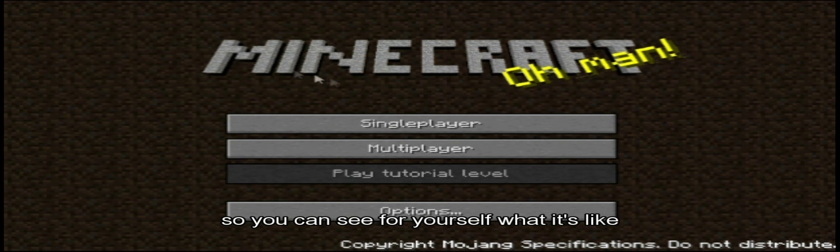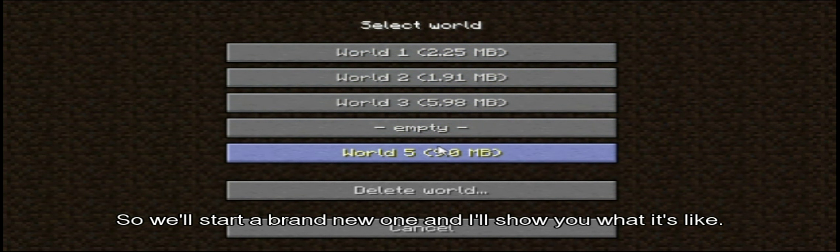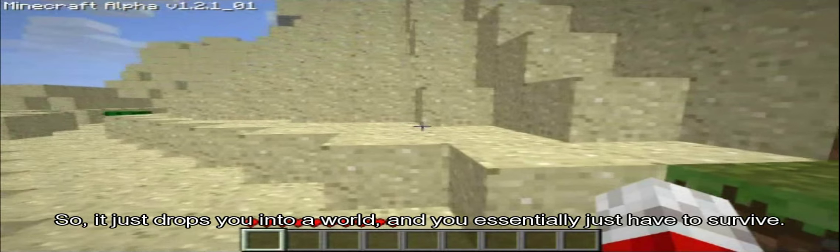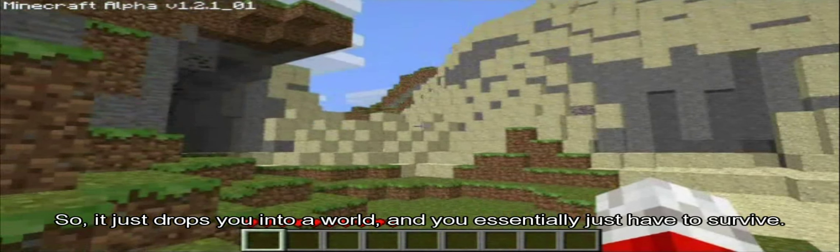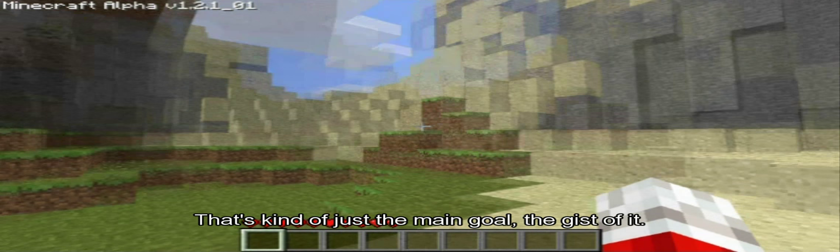We'll start up a single player world — you get up to 5 when you buy the game. We'll start a brand new one and I'll show you what it's like. All these worlds are randomly generated, so everything you get will be completely unique to you, and that is part of the fun. It just drops you into a world and you essentially just have to survive. That's the main goal — the main gist of it.